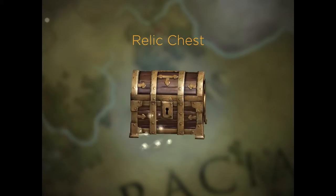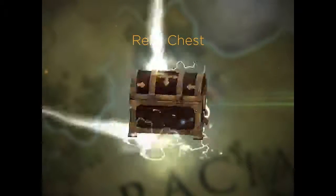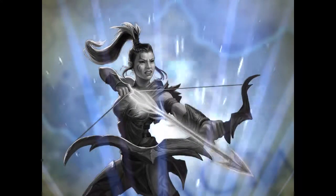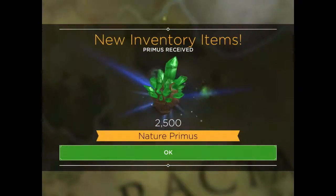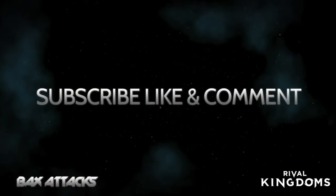Let's see if we get something good in the Relic Chest. Could it be an Ancient? It is an Ancient — it's Kestra. We already have her, she's a duplicate, but that just means 2500 Nature Primus. Please subscribe, like, comment, and come back next time for Stronghold Level 5.